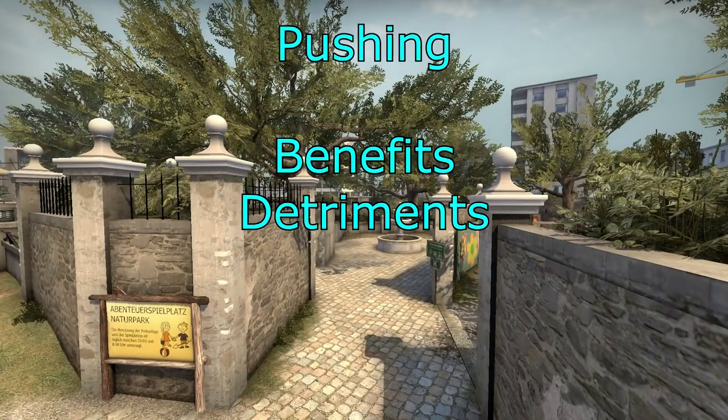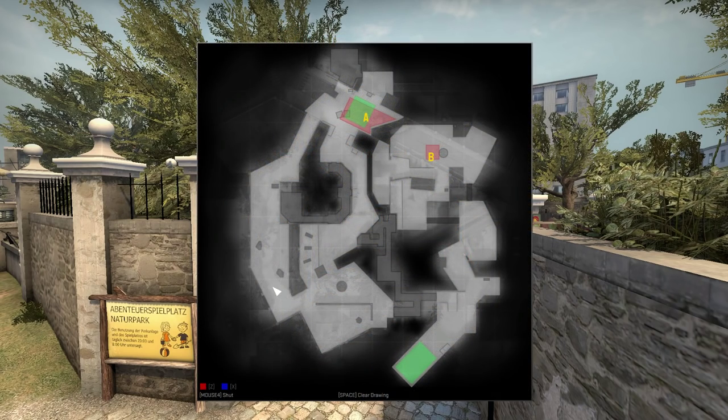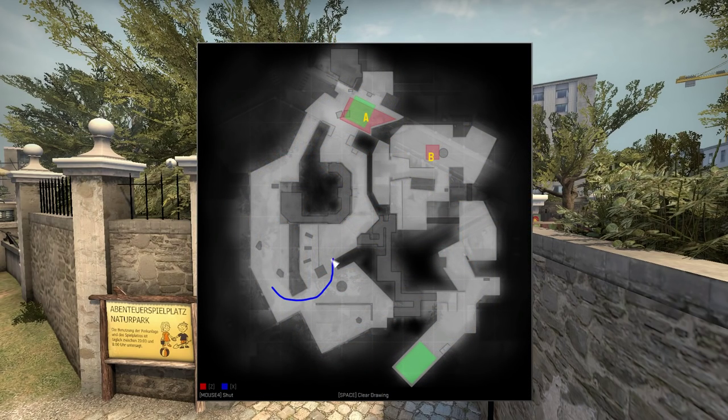Now we're going to look at pushing — the benefits and detriments of pushing. If you're going to push out of Long A, you can either push into the bathrooms area. However, if the terrorists notice you're pushing, they can easily push onto the site, or push back through the bathrooms to Long A and you won't be there, or they can push to B — so it's pretty easy for them to spread out as soon as you push.